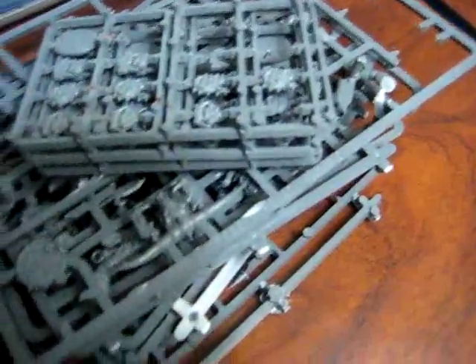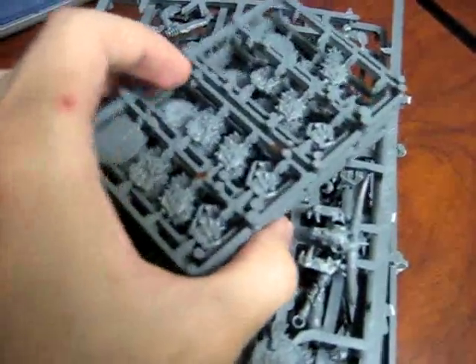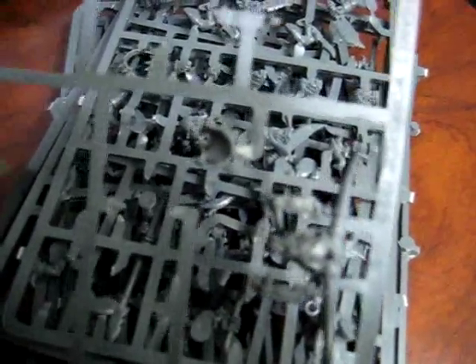These are the sprues — as you can see it comes with a very large amount of sprues. These are the sprues for the shields, as you can see it comes with different ones. The command sprues, with an additional shield, an additional standard banner, mask for the boss, some extra legs, and an arm for the shield.